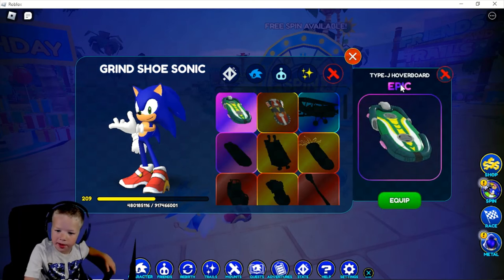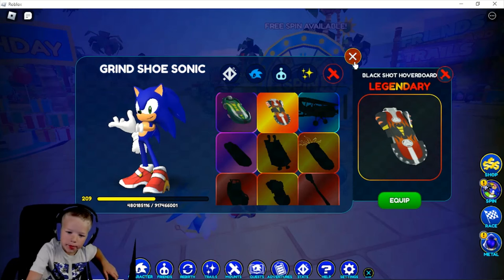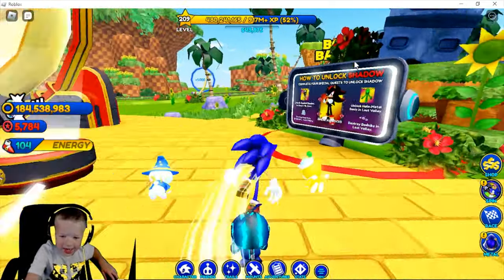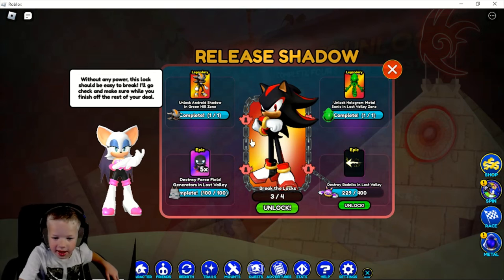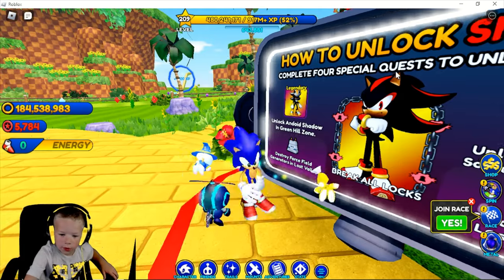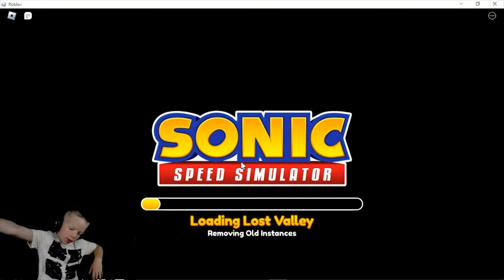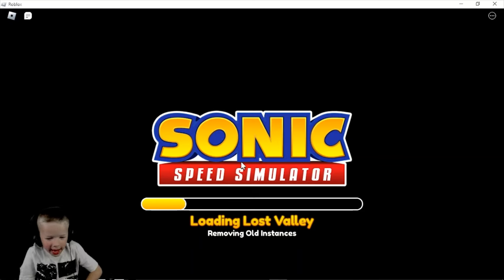Now I'll show you my mounts: epic Type-J Hoverboard and a legendary Black Shot Hoverboard. I almost completed the shadow quest — I have 200 more bad guys to defeat to get legendary Shadow. I already completed the rest, I just need him. We're going to attack some bad guys to get him.